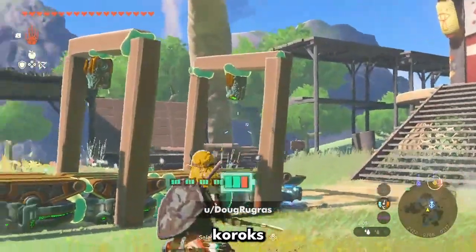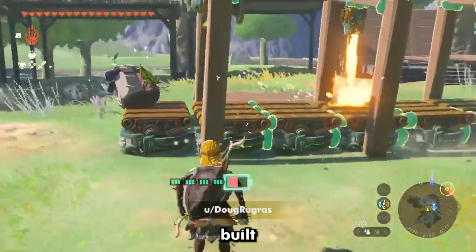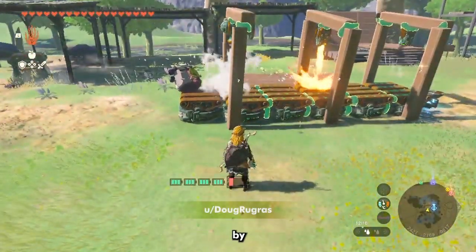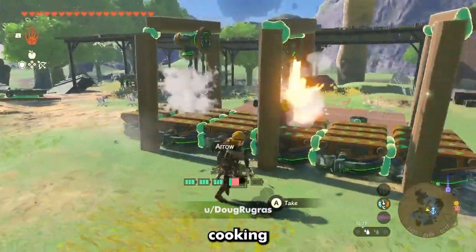Are you tired of carrying Koroks across the land? Try cooking them instead. This conveyor belt is built to first cook the meat, then preserve it by freezing it, and then blow the dust off for a perfect finish in the temporary cooking pot.